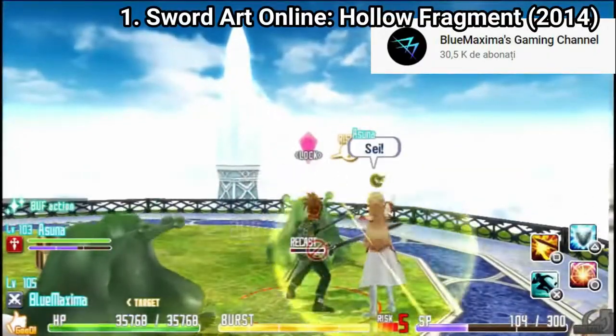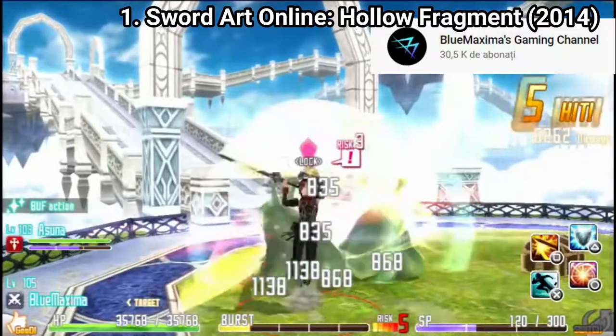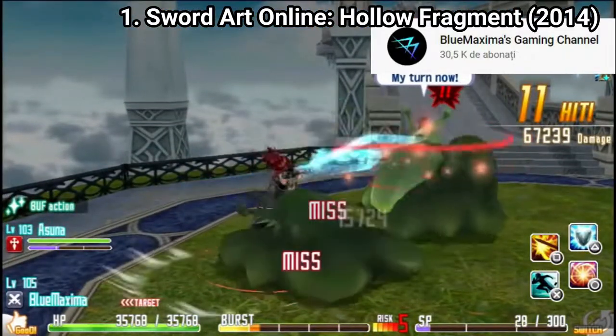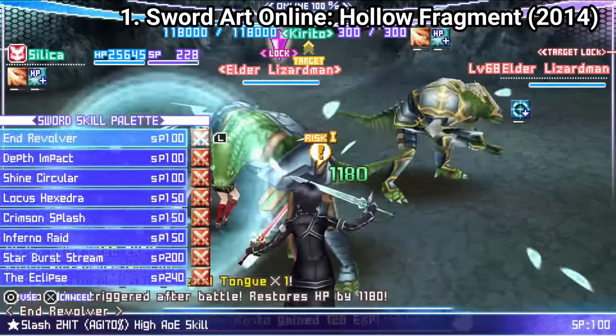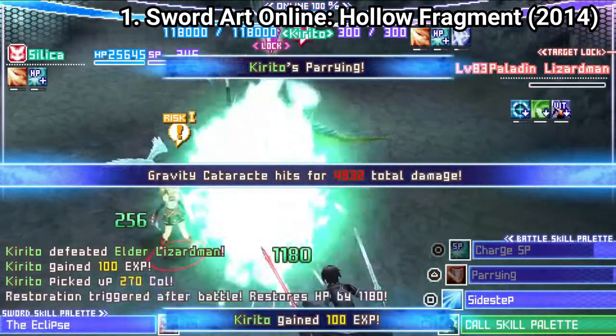Sword Art Online Hollow Fragment is a port of the PSP game Sword Art Online Infinity Moment. But it's not the PSP game slapped onto the Vita. The different title is justified because the Vita version contains the story from the PSP plus a new story. The PSP part of the game is the same.